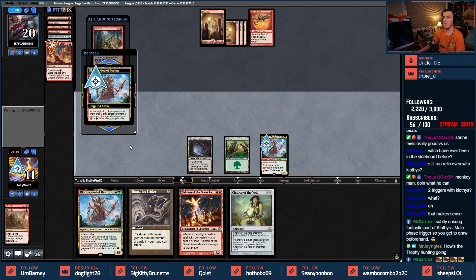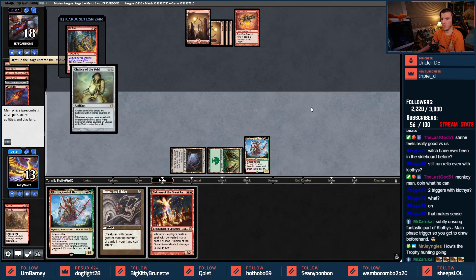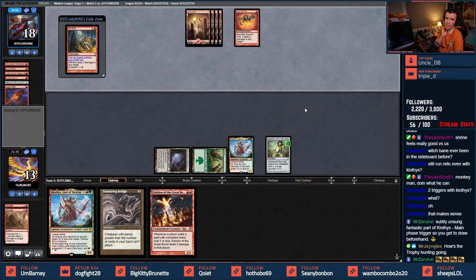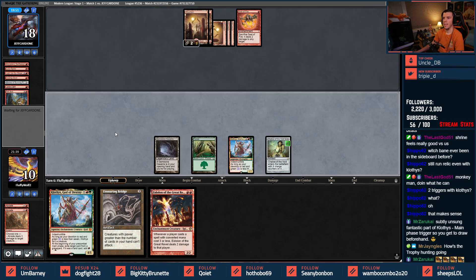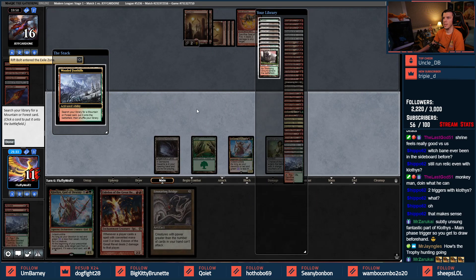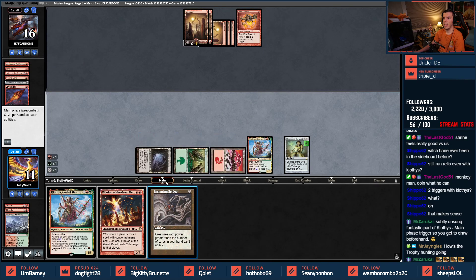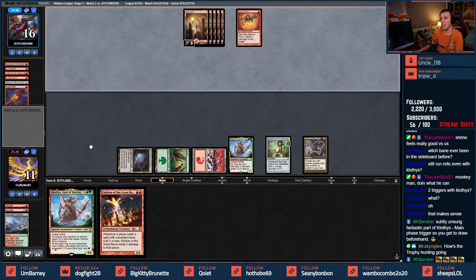Got a Chalice — that's a little awkward. We're on turn five and haven't hit much. Chalice in — not going to eat that Lava Dart anytime soon. Does God of Destiny earn us enough here? I'm going to cast the Rift Bolt. We're not planning for God of Destiny to ever be active here — God of Destiny is strictly being used as life gain and to close the game.